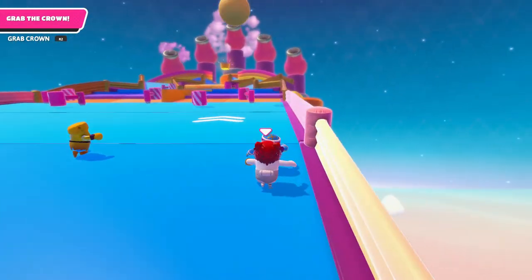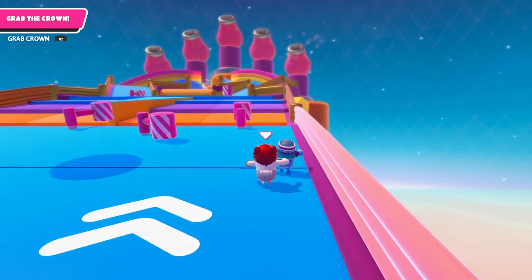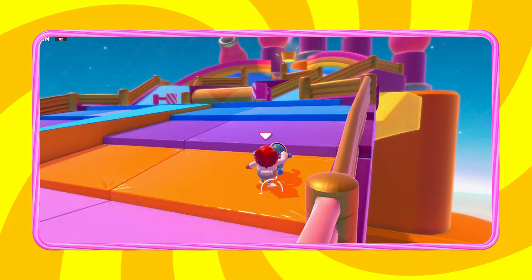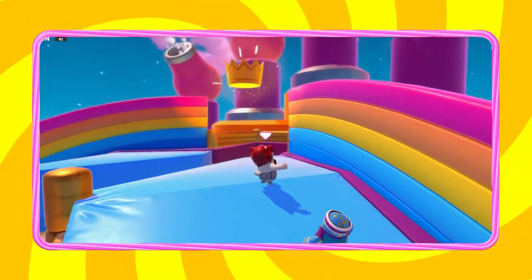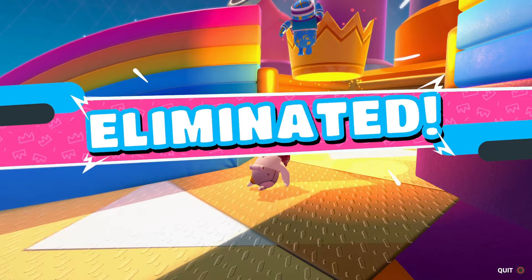Start pushing towards the far right, towards the wall, and you should find it's very easy to maneuver through the rotating hammers this way. Far right is basically key.